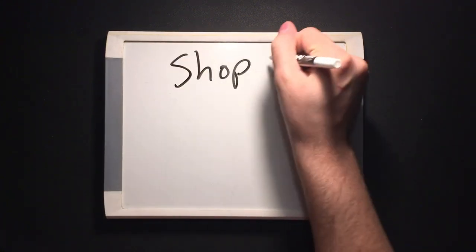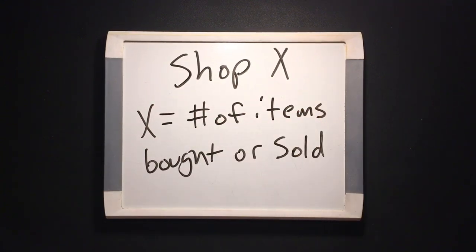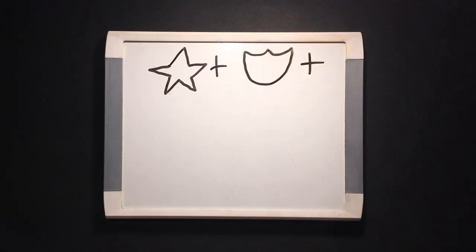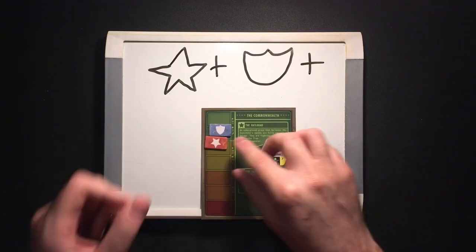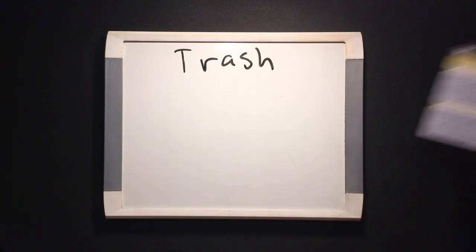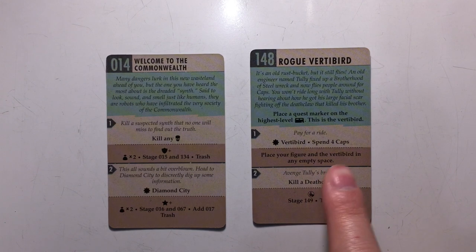To shop: you'll either buy or sell up to the specified number of items from the shop — I'll explain the shop more later. To star-plus or shield-plus: move the specified faction's power token down the board a number of spaces equal to the pluses after the symbol on the card. Finally, to trash: remove the quest card from the game. If a quest doesn't say trash, it stays in the play area and can be completed again.